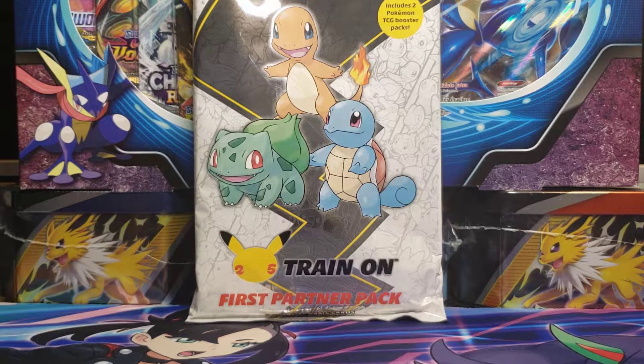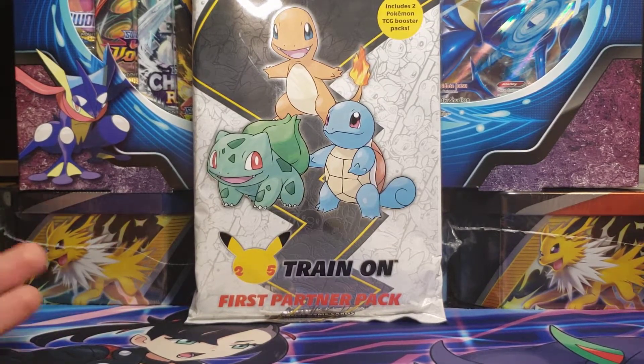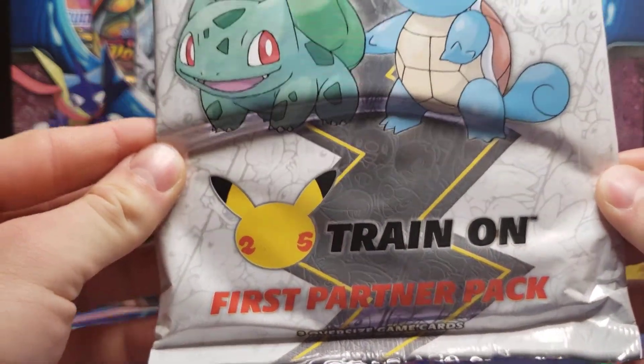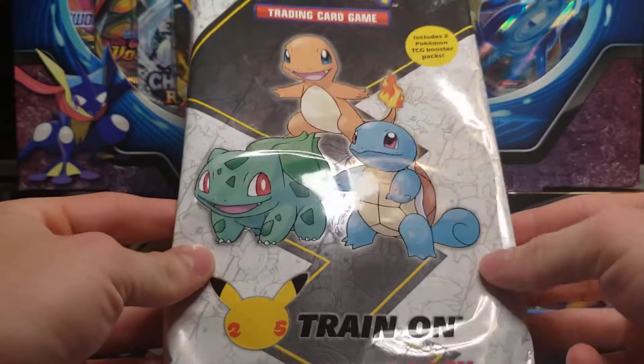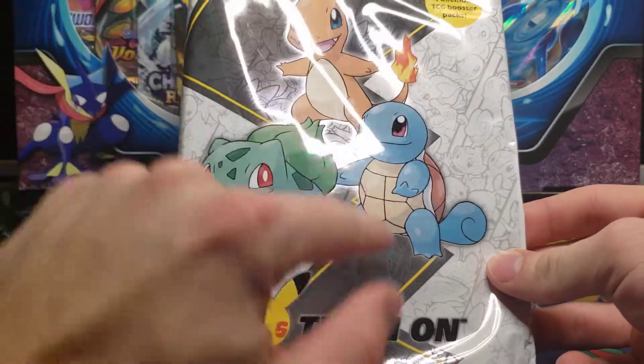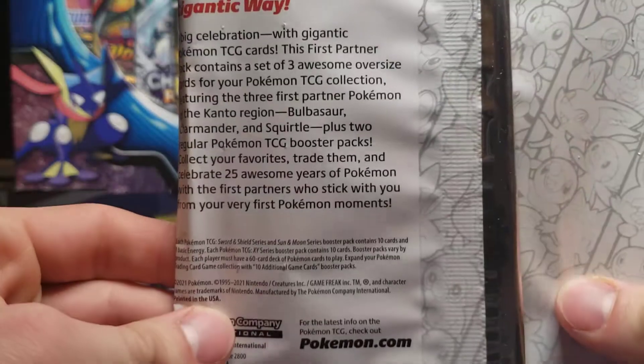What is up, guys? It is Friday, and we have the final — even though it's considered almost the first — first partner pack with the Kanto Starters. It's actually the last one. We have the Train On 25th Anniversary logo here on the bottom, as well as the three Kanto Starters: Bulbasaur, Charmander, and Squirtle, in order of their Pokédex number, of course.